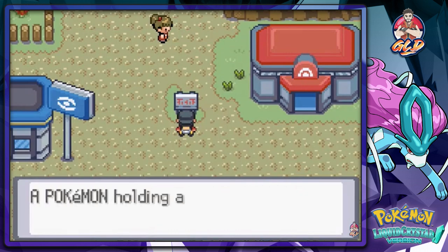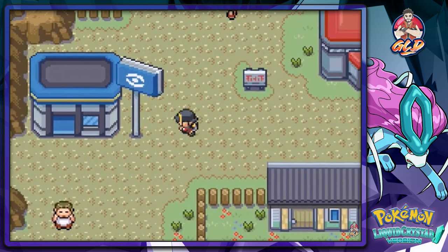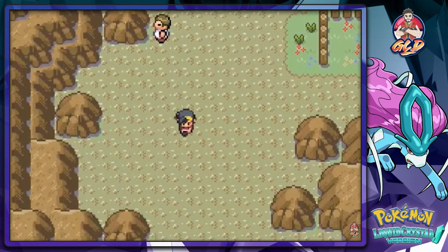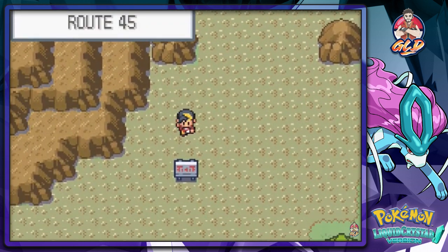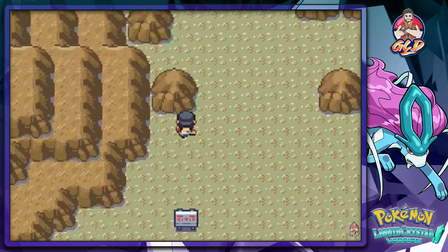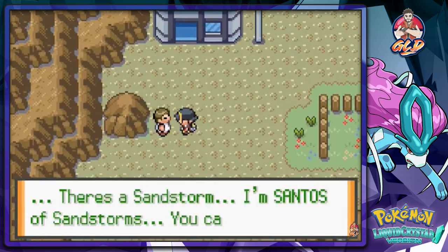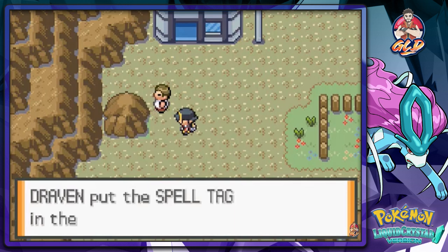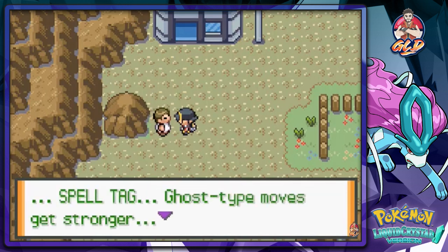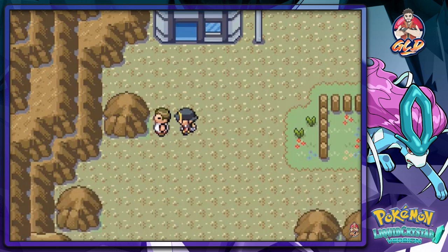Trainer tip: a Pokemon holding a Miracle Berry will cure itself of any status problem. I don't remember seeing this place having so many houses. If you talk to this guy, he says 'I'm Santos the sandstorm' and you can have this - we get ourselves a Spell Tag. Ghost-type moves get stronger, it will frighten you.